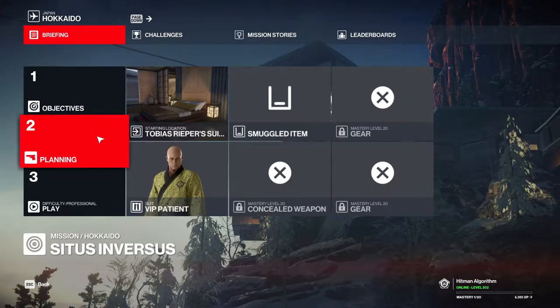Hello, Hitman fans! Welcome to my first video about Hokkaido. As you can see, there's not much to tell about the loadout. The slots will be unlocked at Mastery level 20. We start in 47's room with nothing but the camera in our inventory. Not much help there.